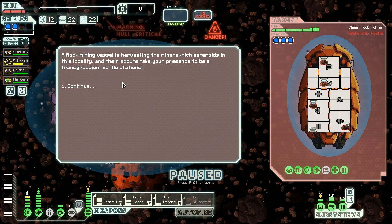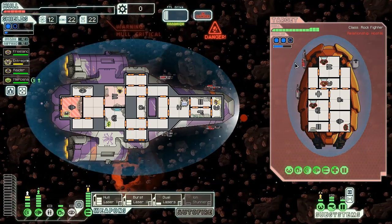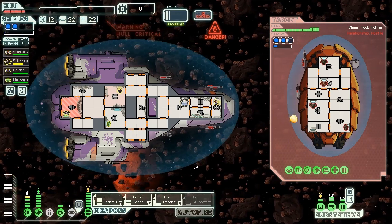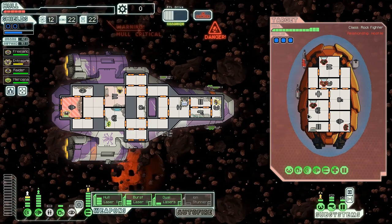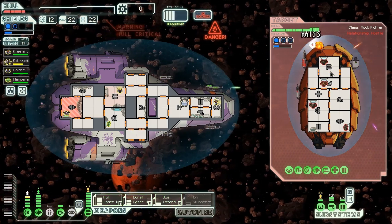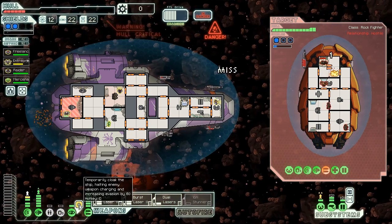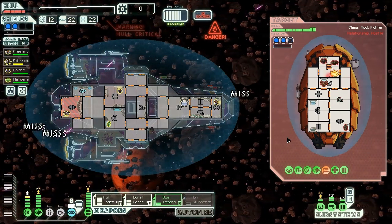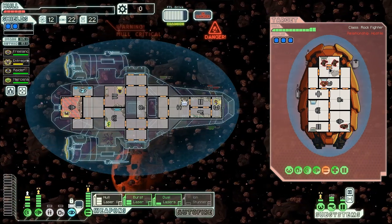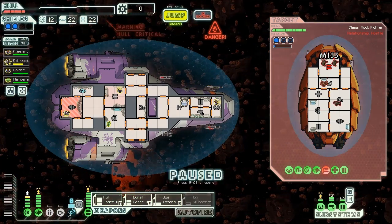A rock mining vessel is harvesting mineral-rich asteroids and their scouts have taken our presence to be a transgression — battle stations it is. They've got another burst laser, but no cloak, so the odds of us locking them down before they fire are significantly higher. And if they do fire it, we have our cloak ready. We have very little health still, so we need to take advantage of everything we can. Time for that cloaking to happen — let's just dodge all of that. We don't want anything to do with that mess of firepower. That knocked their power out.